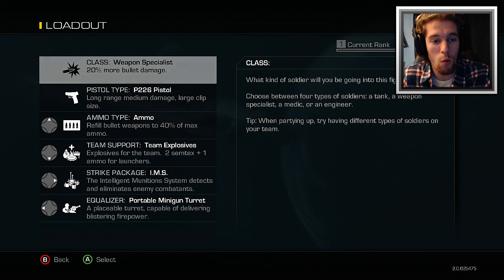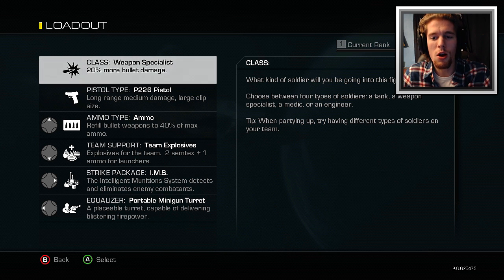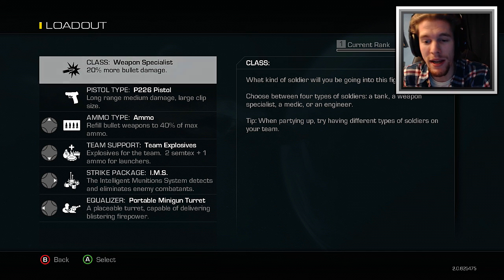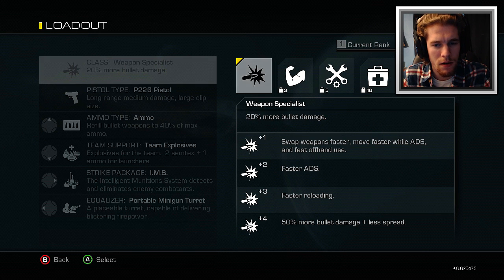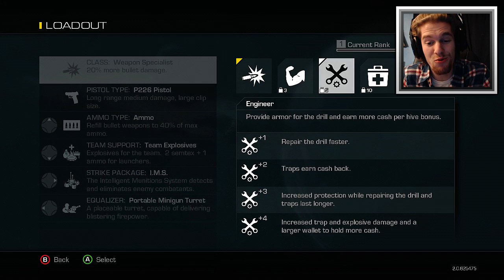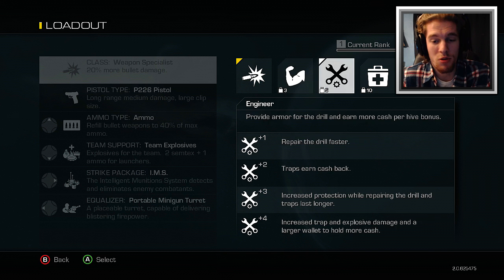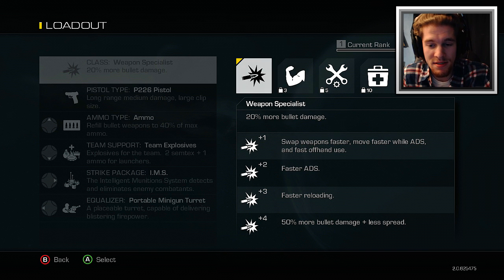It says 20% more weapon bullet damage. 'What kind of soldier will you be going into this fight?' I'm so excited I can barely read. Choose between four types of soldiers: a Tank, a Weapon Specialist, a Medic, or an Engineer. Tip: when partying up, try having different types of soldiers on your team. I can only be the Weapon Specialist right now — I can't be the Tank, Engineer, or Medic yet. I'm really glad they brought this class system into Extinction because it makes it more interesting. In Zombies everyone was just a zombie slayer, there wasn't a Tank or Engineer or Medic.